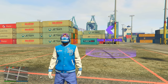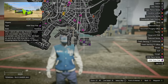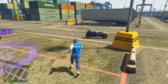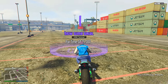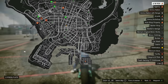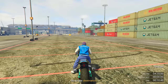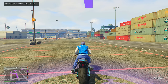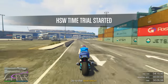The next money method is the HSW Time Trial for this week. It's located right next to the regular time trial we just did, over at the docks or terminal area. Call out your fastest HSW vehicle — I've got my Hakuchou Drag Bike HSW upgraded. Get on it, click right D-pad, stay still, and open your pause menu. Mark the checkpoint — it's right in front of the military base. Drop your pause menu, open your phone, click Job List, then X and A to quit. When ready, click right D-pad to start.